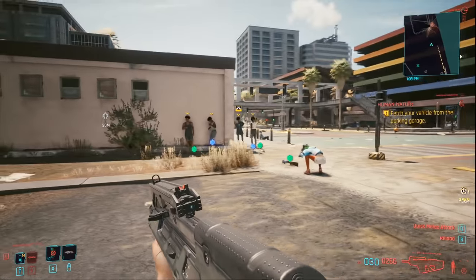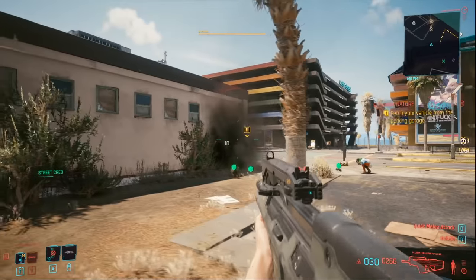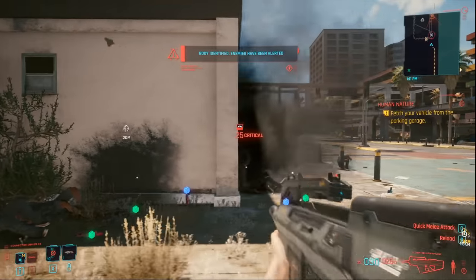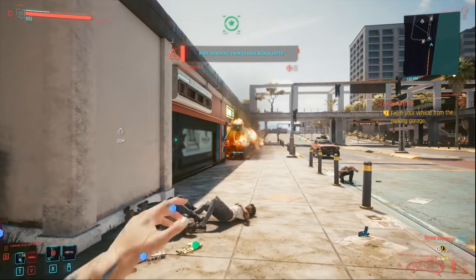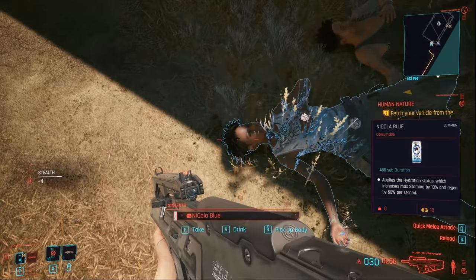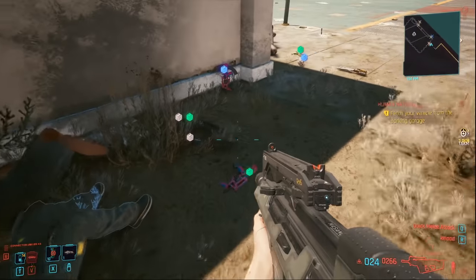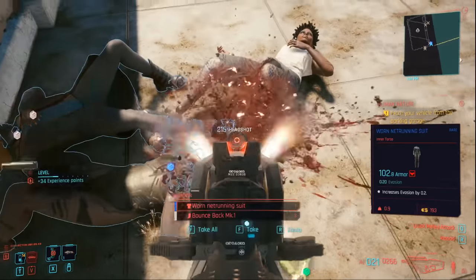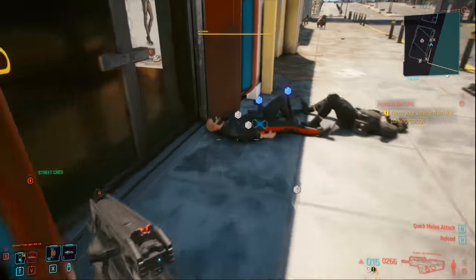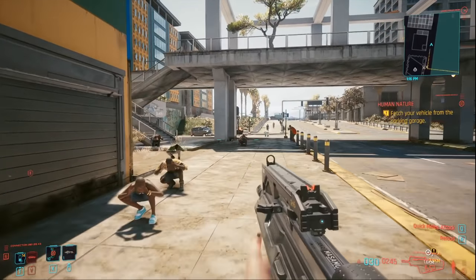I recommend coming to the left side so not all the enemies can see you at once. Then go ahead and shoot them with your projectile launcher, and slowly come around the corner to kill the rest of these guys before they even know you're there. There are two mercs at the back to check out as well. As you can see they're still alive and still moving — this is the point where you go ahead and shoot them in the head. It actually counts as killing them twice, so you get experience for killing them once and then again — basically double the street cred and double the experience.